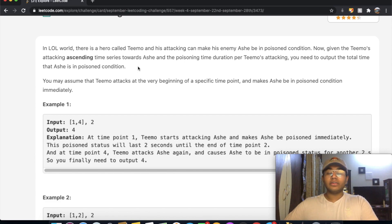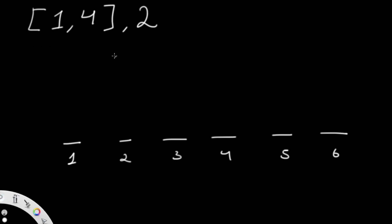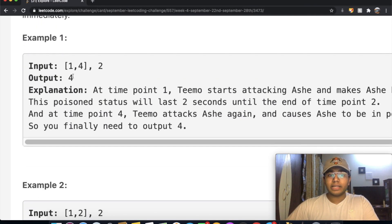Let's go through the examples. For example 1: time series [1,4] and duration 2. Teemo attacks Ash at time 1, so the poison lasts at times 1 and 2 — that's a duration of 2. The second attack is at time 4, so the poison lasts at times 4 and 5 — another 2. The total time Ash is poisoned is 4, which matches the expected answer.